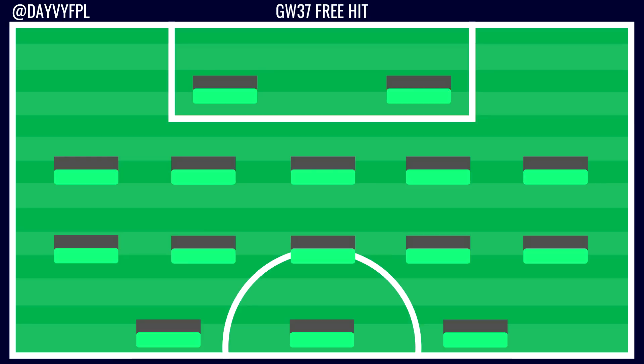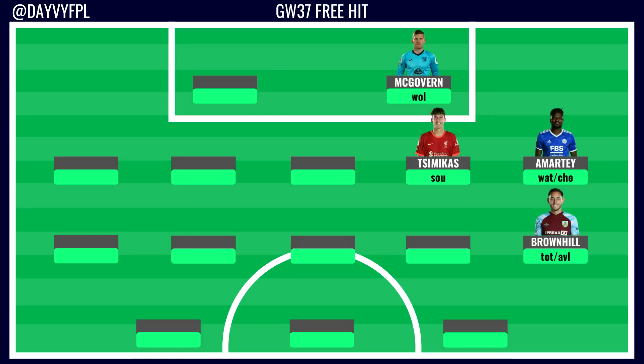On the finances, I could afford this draft with 0.1 in the bank. If you can make some downgrades on the bench you might squeeze a little more, otherwise shift your formation. I've tried to go for the cheapest bench possible — I've gone for McGovern in goal at £3.9m, coming from a relegated side I won't want too many of their assets. You'll also notice I've gone for a 3-4-3 formation, with Tsimikas and Amartey in that back line.